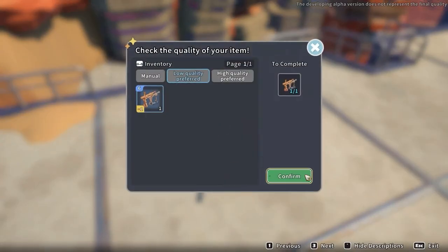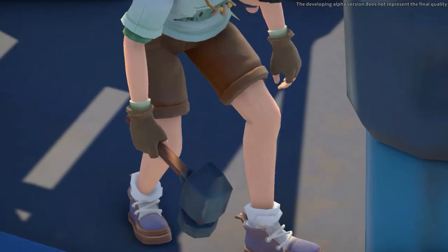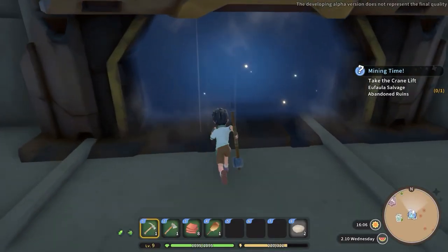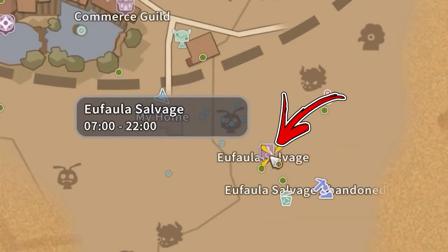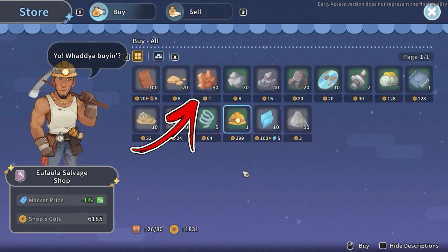For the mine farming method, before you will be able to obtain it, you have to progress in the mine storyline until you need to repair the crane lift required to access the abandoned ruins. Inside this dungeon you have to mine the copper ore nodes. If you want to avoid spending stamina to do so, visit the Eufala salvage shop to the bottom right side from your workshop, where every day you will be able to buy up to 50 copper ore.